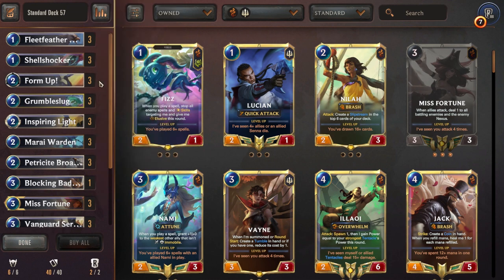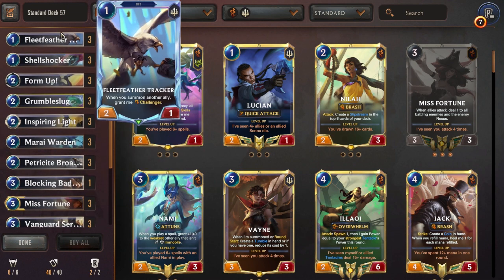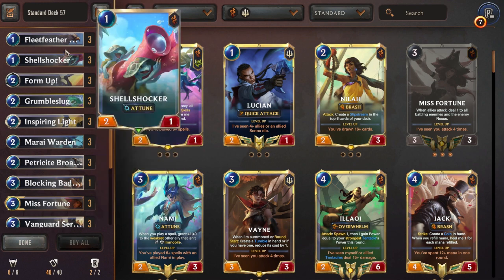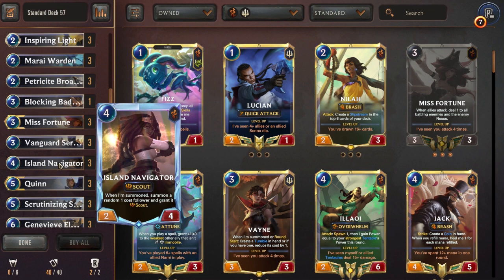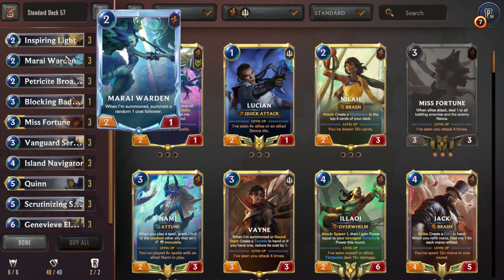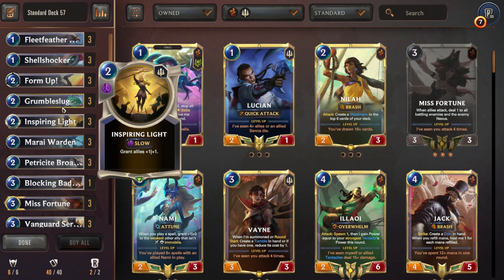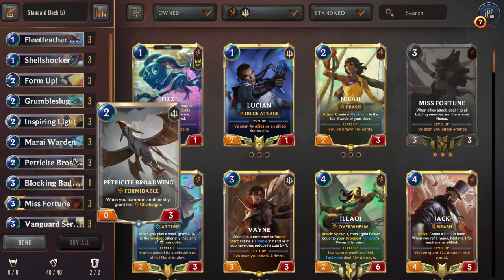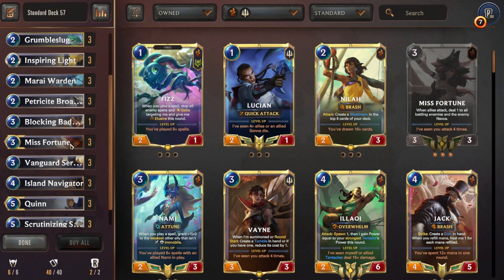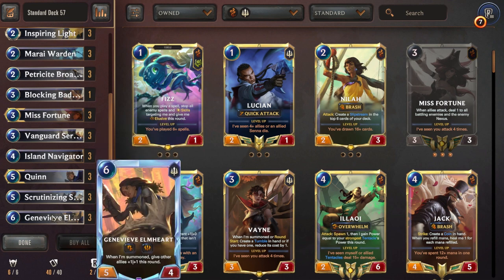There's a certain inevitability to the way this deck plays. Eventually something is going to stick — it might not be until Turn 4. Even if they remove absolutely everything you play up until the Island Navigator, that's fine. Eventually something's going to stick. Maybe you play the Double Quinn. The Scrutinizing Sergeant means everything summons two bodies — Mirai Warden, Island Navigator, Quinn, Scrutinizing Sergeant. Eventually you're going to go six wide despite all your opponent's Hate Spikes and Death's Grasps. Then you play your Inspiring Lights or your four Demacias, drag things and ping things with Misfortune. You'll even flip these champions if you slow-roll them, and landing Genevieve's big value off the Scout attack is key.